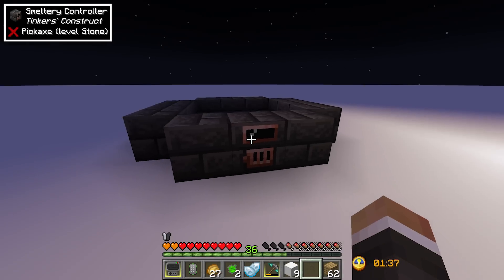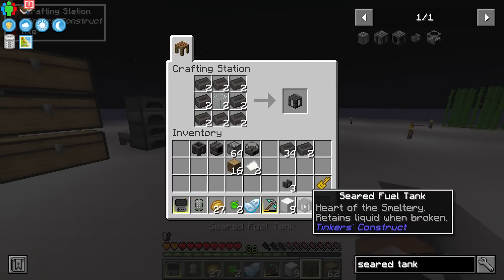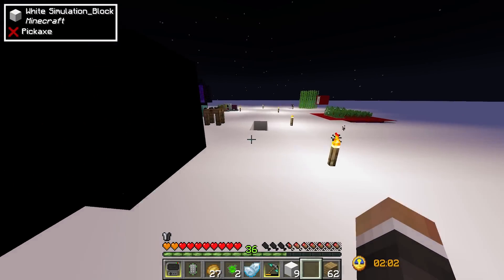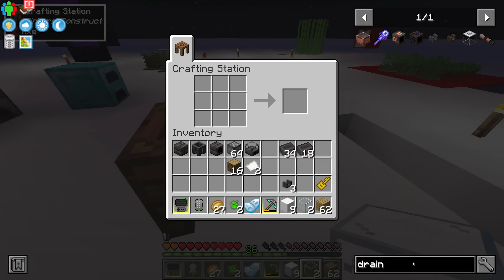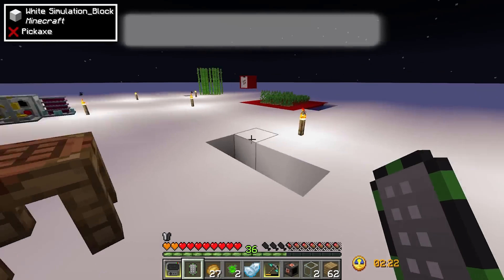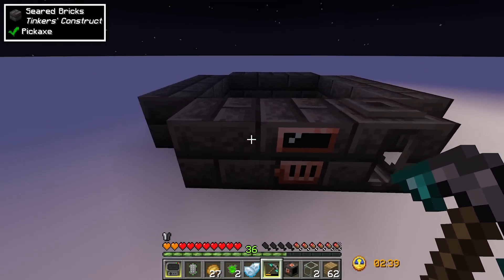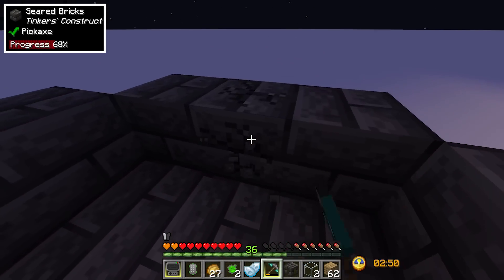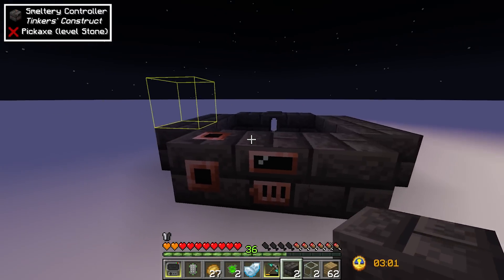First we need a seared fuel tank to hold lava, which is what the smeltery uses to melt down ores. We also need a drain to actually get the molten metals out — unlike with the melter, you can't pull directly out of the controller. I'll put the drain here and move the tank to the back so we could optionally add a second drain later for faster output.